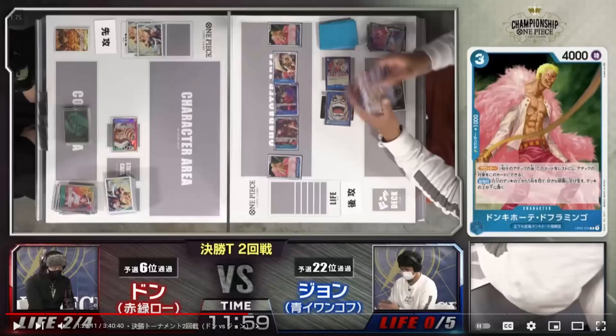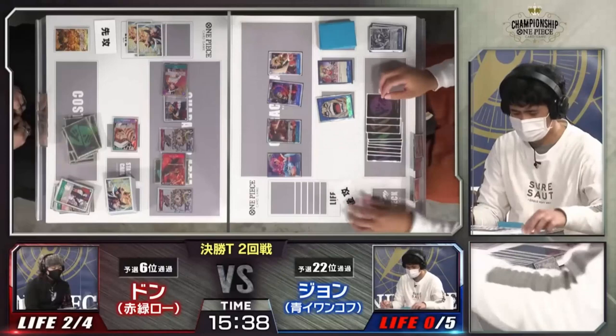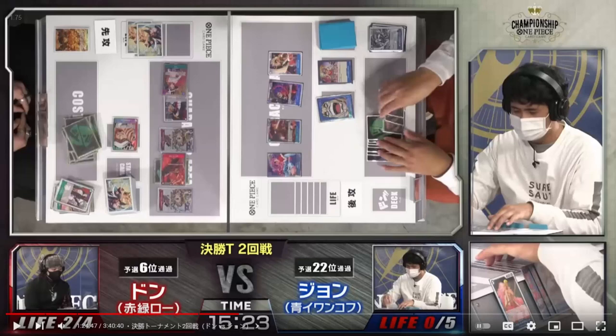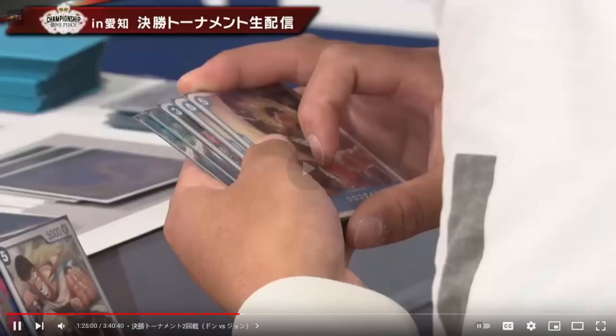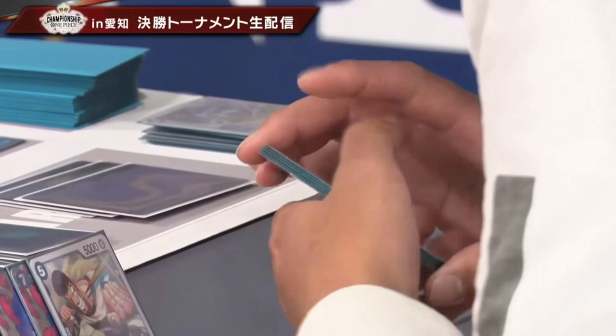John replaces the Perona for the Doflamingo — a beautiful, perfectly executed play. This is what this video is about: drawing one card and getting two Don. Now with ten Don on the event call, we have Luffy, Ivankov, and Crocodile all on board. John decides to play his Don Quixote Doflamingo to look at the top five cards of his deck — a beautiful combo — and then also use New Kamaland to draw.